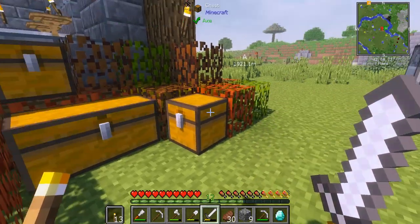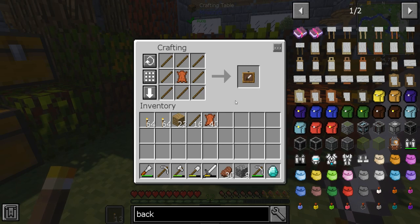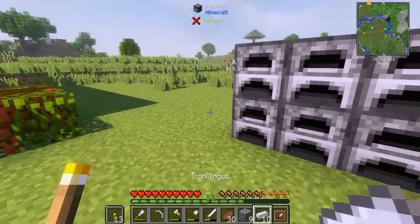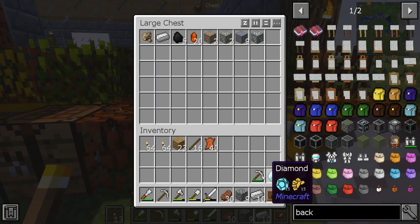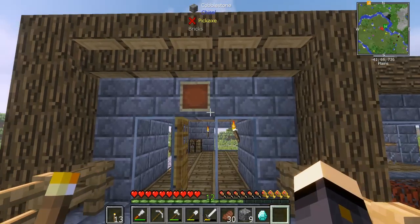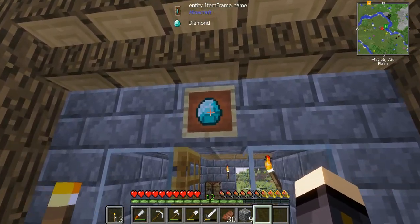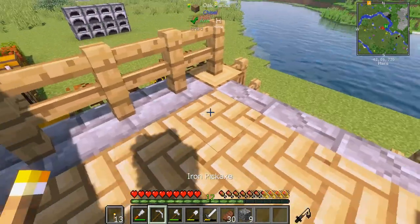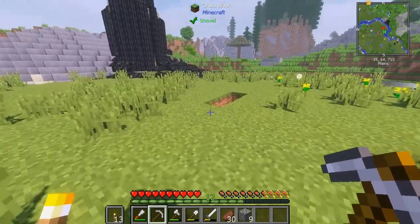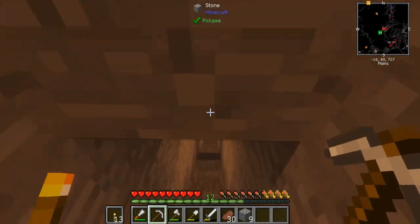So I was thinking I'd ask you guys — I always forget the recipe for these, but there we go — whether you'd like to do a bit of an adventure episode where we explore the abandoned mineshaft and also do the village at the same time. What I want to do is put this first diamond up here, and when I get enough iron to make an anvil we'll name it 'our first diamond' so it will always be there — which is kind of awesome. Let me know in the comments if you'd like that adventure episode.